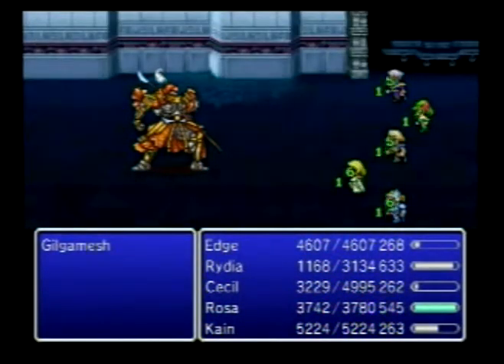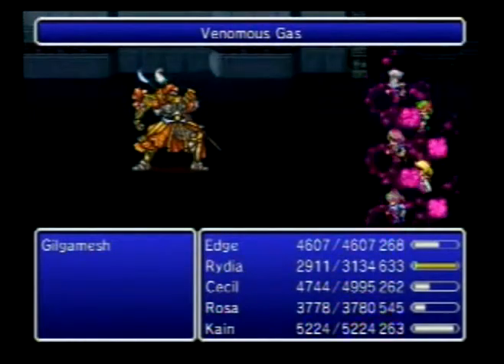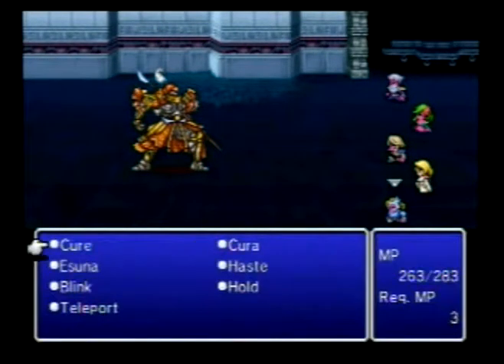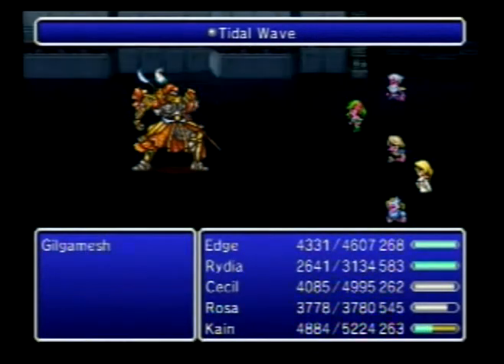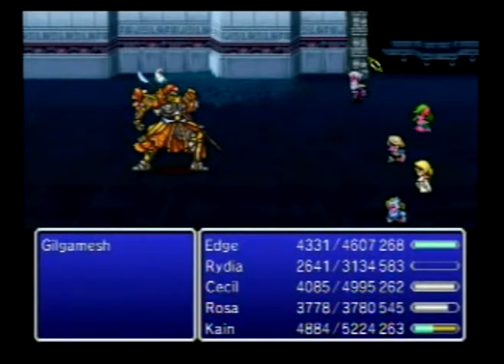He used it at the beginning of the battle. If you really want to know what skill it is, just go back. He can poison us — that's great. But we have Esuna. I have three people who know Esuna, so I can just cast it and heal everyone. It pays to have multiple people who can heal.